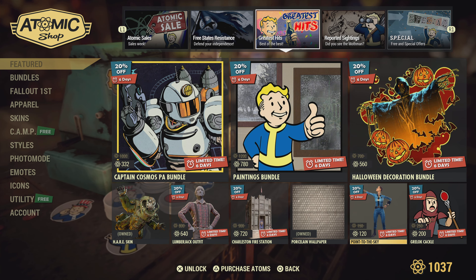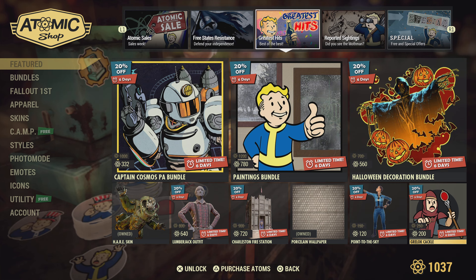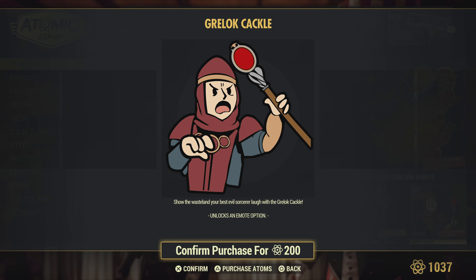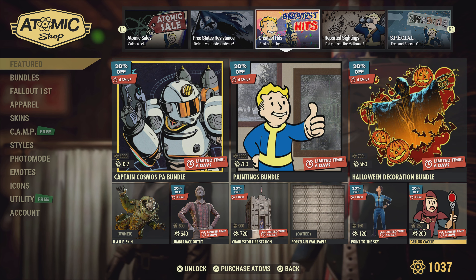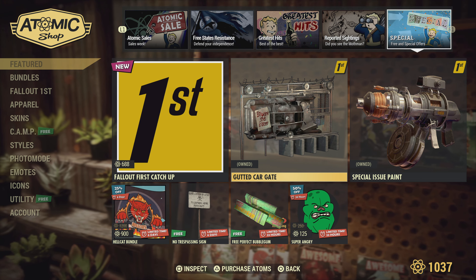The Porcelain Wall is available too — if you want your house to look like a public bathroom, I don't judge. The Point to the Sky emote and the Grelic Cackle are also there, and you don't see those too often, so you might want to grab them if you want to stand out from the crowd.